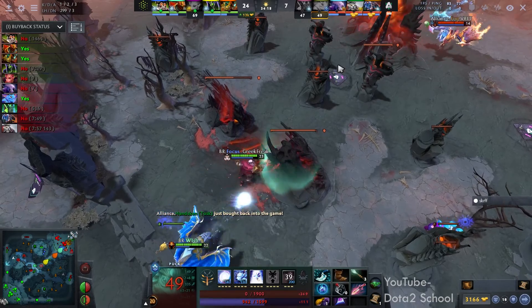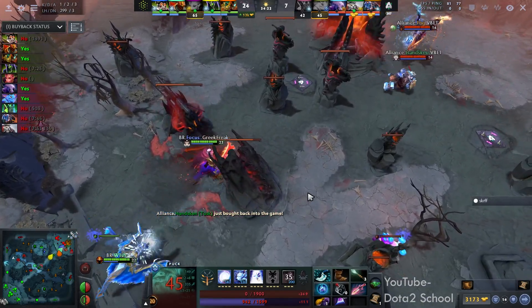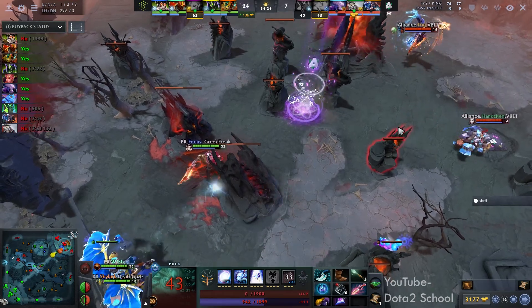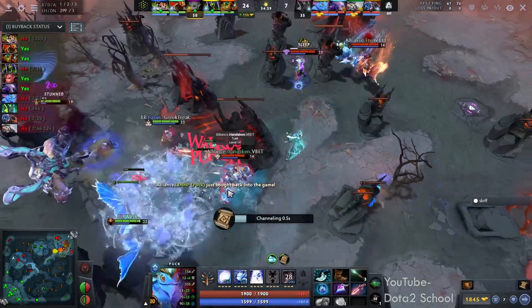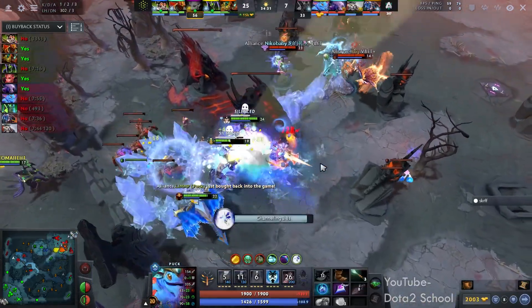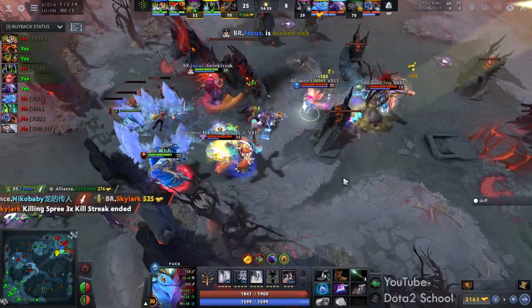They're just going right on in. More buybacks coming out. FNG — look at him — he wants to do something, he just can't walk up. He can't. He even has the Shard, can't even with the Attack Range and Shard with Orb of Corrosion. He can't attack them. The immediate sleep onto Nekobaby. They'll turn back their attention over to Hanskin. They just blow up Hanskin.